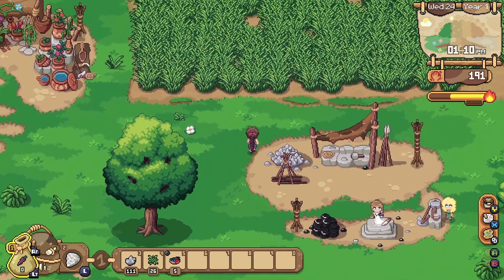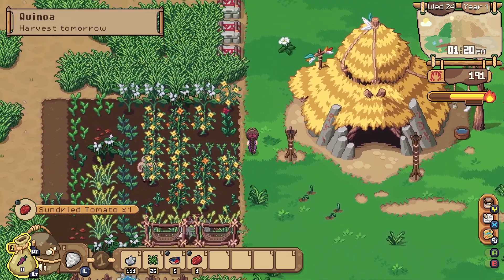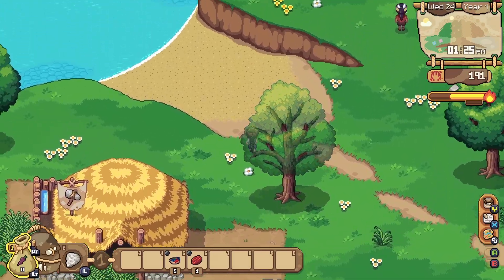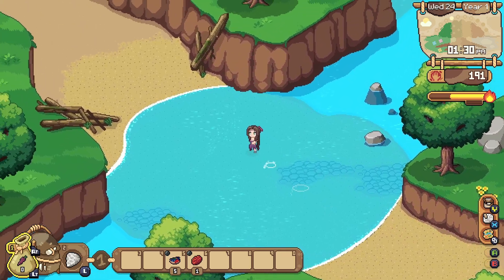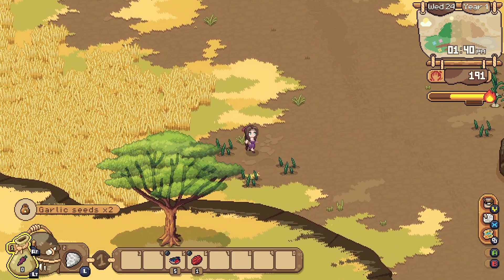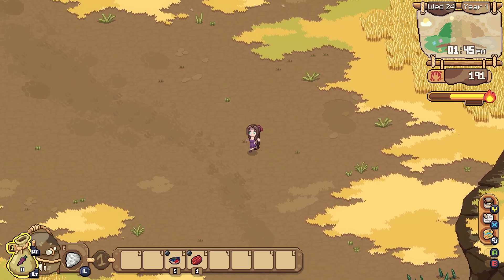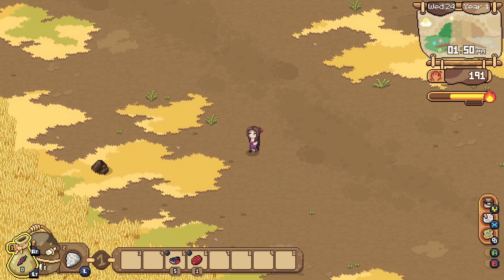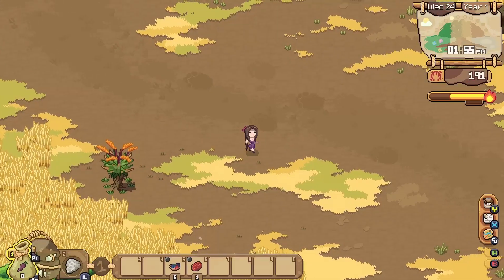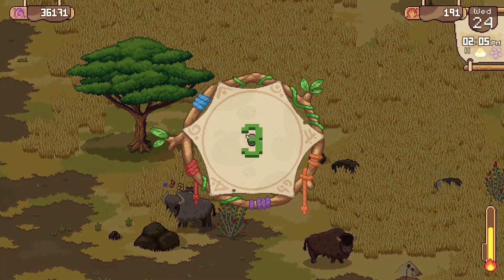Let's put our supplies back and go try to tame our bison again. We'll do a little attuning right off the bat and carry on with whatever catches our fancy. I didn't think getting that juicer done was going to take so long. We could always make some flour and go turn that in. Now where are the bison? There they are, and we also need to be looking for feathers. We have started to attune with this one, so let's carry on.